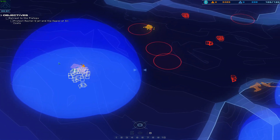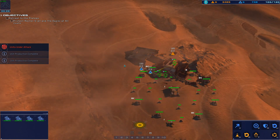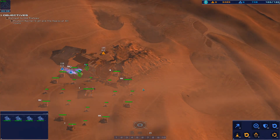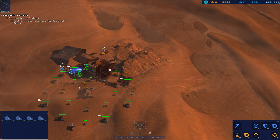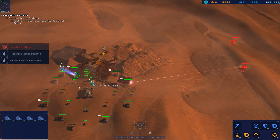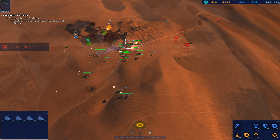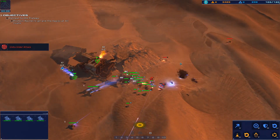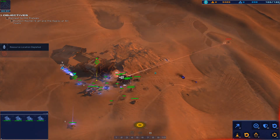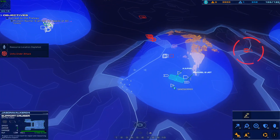Yeah, they're all closing in pretty fast. Armored assault operational. One of our turrets is taking fire. Enemy railgun eliminated. Hostile light attack vehicle detected. Armored vehicle is taking fire. Hostile railgun opened up. We are being overrun.